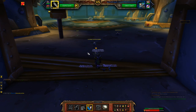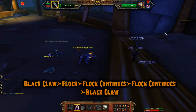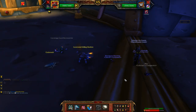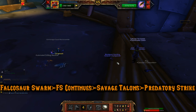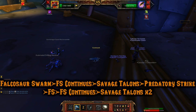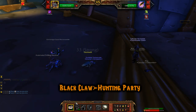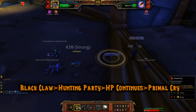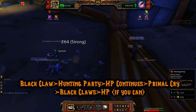Move on to the Gnomeregan Guard Mechanostrider: Black Claw, then Flock — Flock continues taking it out. Black Claw against the next pet takes out Ikki, so I brought out the Bloodgazer Hatchling for the mechanical pet: Falcosaur Swarm, it continues, then Savage Talons, then Predatory Strike to finish it. For the third pet, a cockroach, use Falcosaur Swarm — I'd actually advise using Savage Talons until the Hatchling dies since Falcosaur Swarm does very little damage to it. With the Ankle Render, use Black Claw then Hunting Party, then Primal Cry when Hunting Party is over, then Black Claw until you can use Hunting Party again to take out the cockroach.